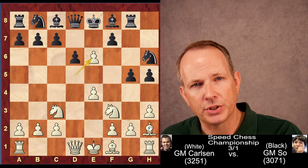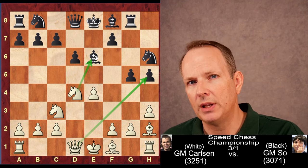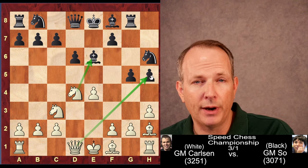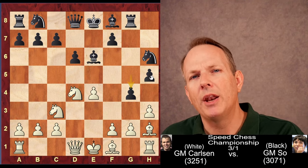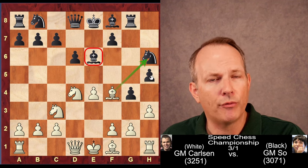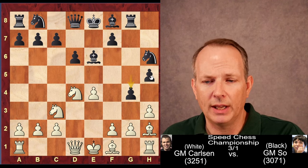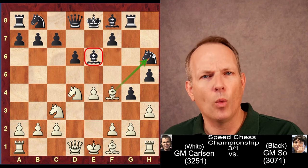So he captures that en passant. Now Bishop takes E6 and Knight to D4, putting pressure on the Bishop at E6. Magnus is also threatening to take the pawn on H5 — a dual threat: he's threatening to grab the Bishop pair or grab a pawn. Wesley So can't let the pawn be lost, so he plays G4. Magnus does not go right for the Bishop here; he actually places his Bishop from H2 to F4 to take on G4. Knight takes G4 — White is better here, but it's not as good as what happens in the game. So Bishop to F4, putting pressure on the H6 Knight.